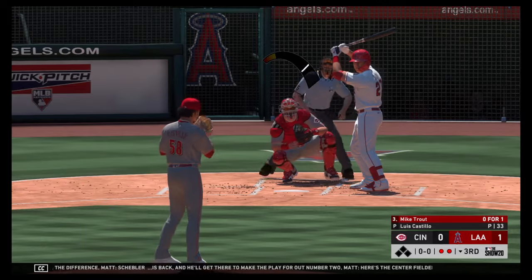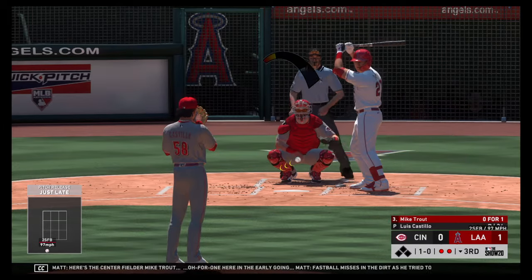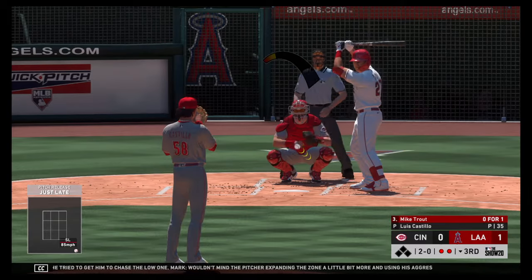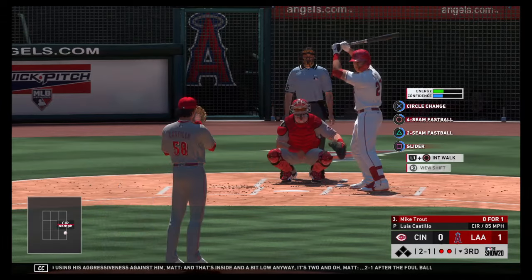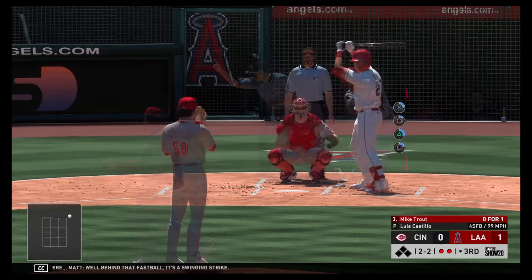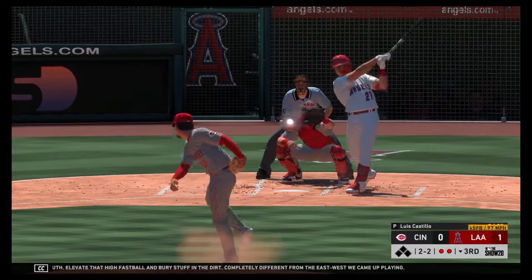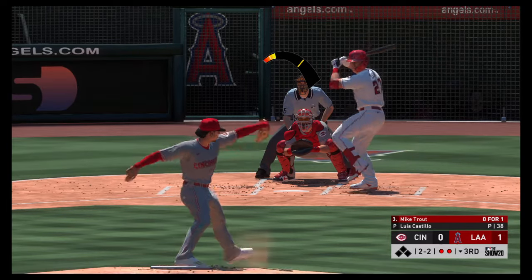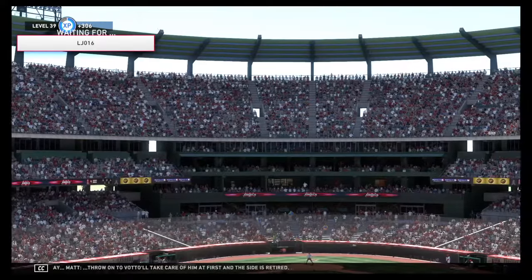Here's center fielder Mike Trout, 0-1 here in the early going. Fastball misses in the dirt as he tried to get him to chase the low one. Wouldn't mind the pitcher expanding the zone a little bit more, using his aggressiveness against him. Inside and a bit low — it's 2-0. Two-one after the foul ball. Well behind that fastball — it's a swinging strike. That's the modern game right now: north-south, elevate that high fastball and bury stuff in the dirt. Chopper to short — throw on to Votto at first and the side is retired.